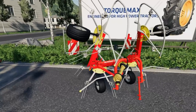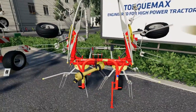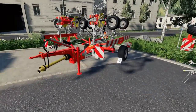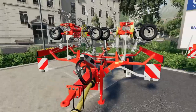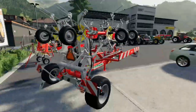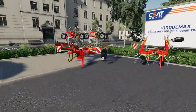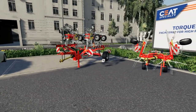Next up we have the Tedders. We have the Alpin HT 4.4H by Pottinger — a pretty basic one, similar to a Tedder already in the game just a different brand. Then we have the Pottinger Hit 8.9T, a slightly larger one for when you're upgrading. These are the only two Tedders in the DLC, but again it's not like you need a Tedder a lot, so it's not a big use item.